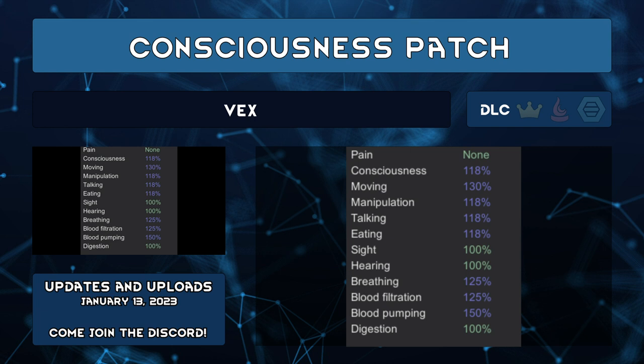Consciousness Patch by Vex allows breathing, blood pumping, and blood filtration to affect consciousness above 100%, which helps if you have mods that add implants or limbs that improve those stats. For every point above 100%, blood filtration will add 10% of that to consciousness, while breathing and blood pumping add 20%. So 150% blood filtration would add 5% to consciousness, but 150% breathing or blood pumping would each add 10%. Customize the scaling to your liking in the mod menu.